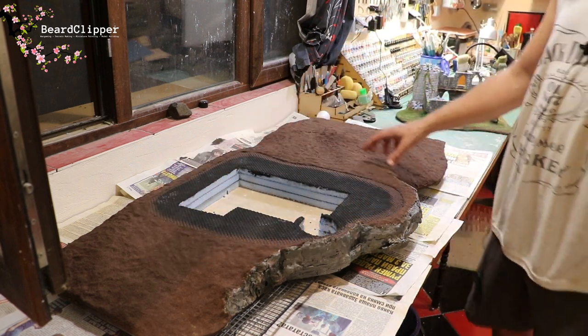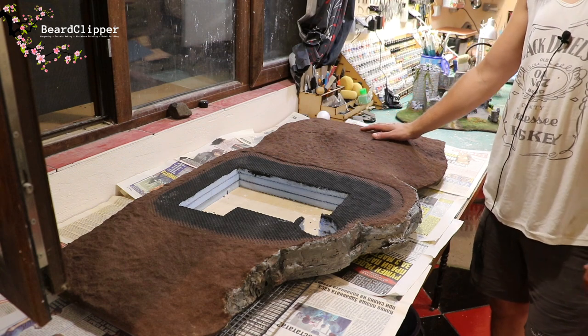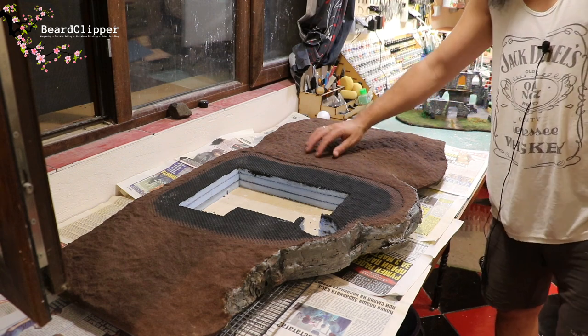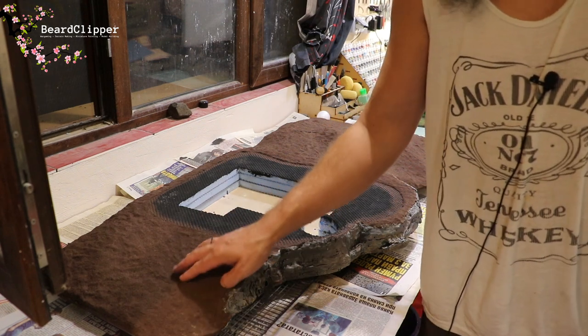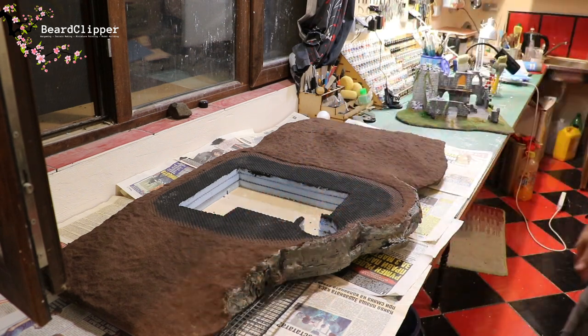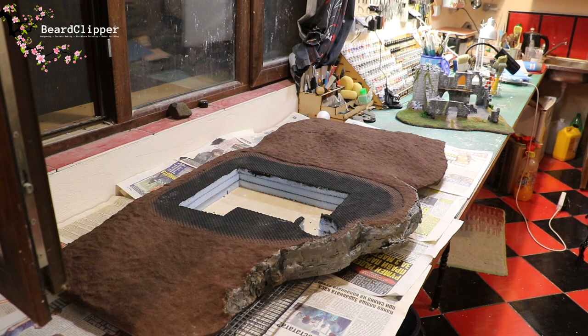I'm set up here to do some flocking. At the back you can see the White Tower, which I've brought in so I can try to get the same effect on this larger area. I'm going to need to make sure it matches very closely around the edges. I've got a path going down here, a slope here, and another access here. I'm going to leave the camera running while I do the flocking and play some music.